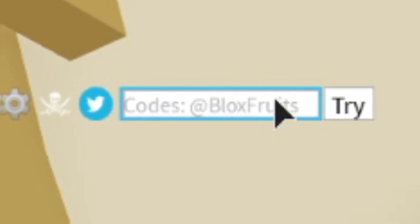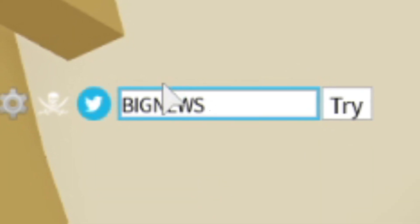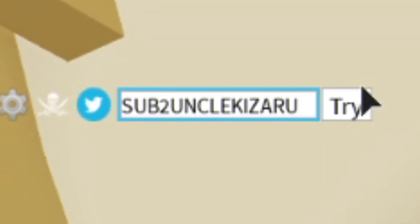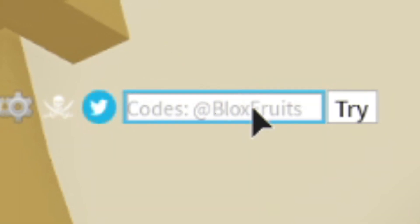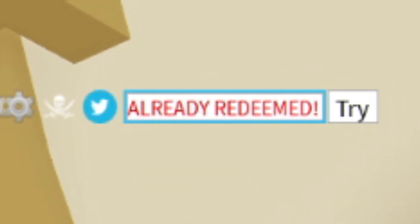The next code — make sure you put in this one just like this. Go ahead and enter 'SUB2NEWMASTER123'. Put in this code and click try. As you can see, that one has been redeemed as well. Feel free to pause the video if I'm going too fast.